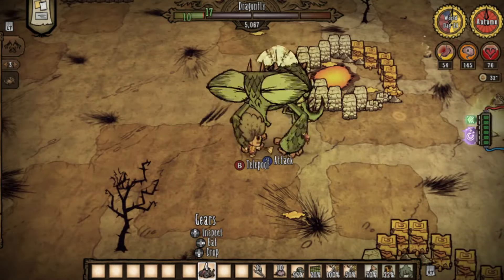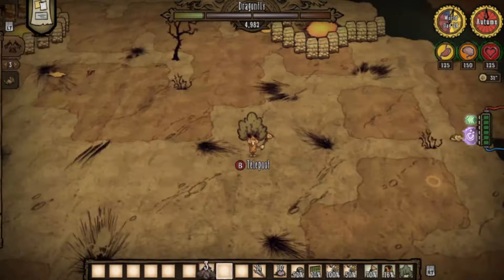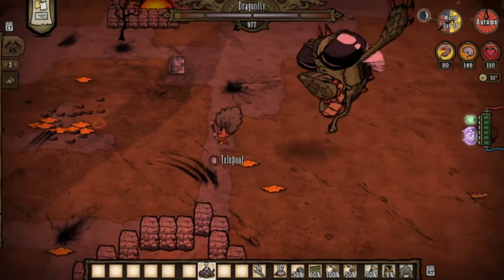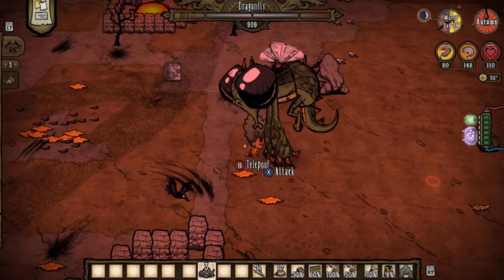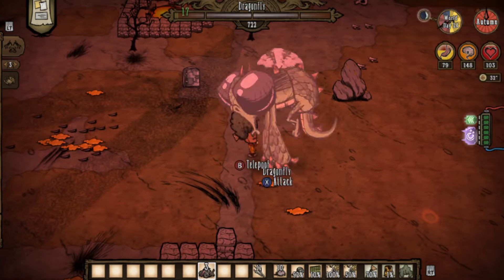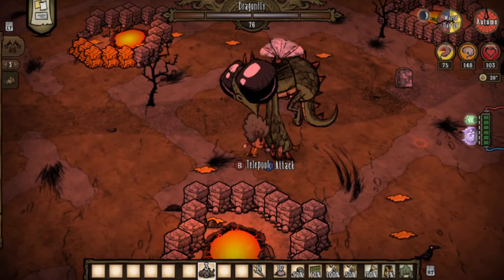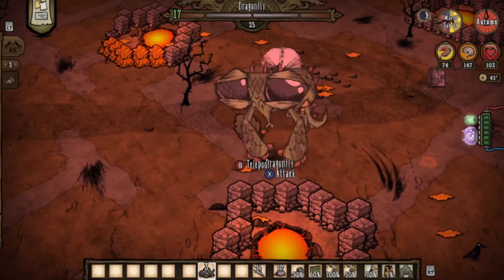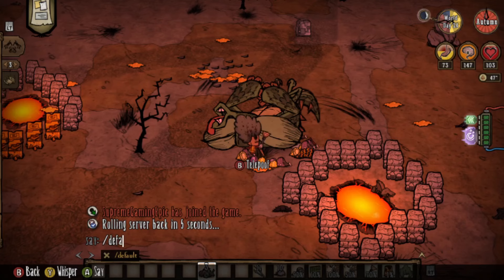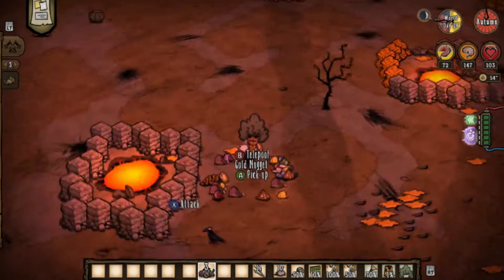Somehow my Lazy Explorer does more damage than a killer bee stinger. Enough speed makes it so easy to beat Dragonfly — I barely ever get hit, and when I do I have my full thulecite suit. WX is truly a goated S-tier character. So yeah, it is possible — just pack more killer bees I guess. Subscribe.